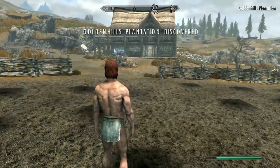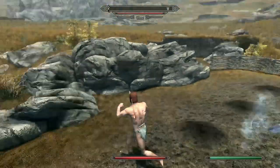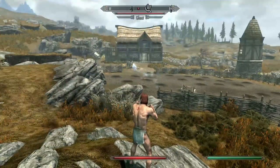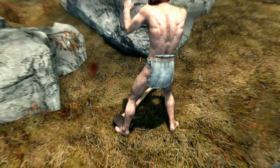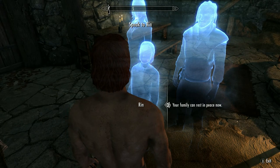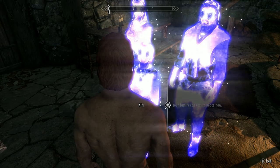A ghost is going to attack us here, which is interesting as I have absolutely no weapons — hopefully Faendal kills it. He shoots me in the back of the head with an arrow instead, so I deal with it myself. That was the weirdest kill cam I think I've ever seen. Anyway, this starts the quest 'The Unquiet Dead.'